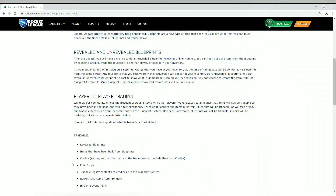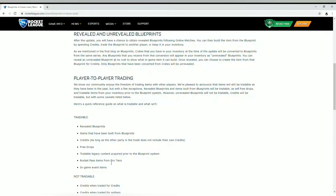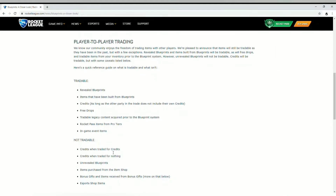I did some research on tradable legacy content. Items purchased through the shop appear to be considered legacy crate content — older items. For example, the titanium white Dominus was listed separately from the legacy crate. Rocket Pass items are still going to be tradable, as well as in-game event items.